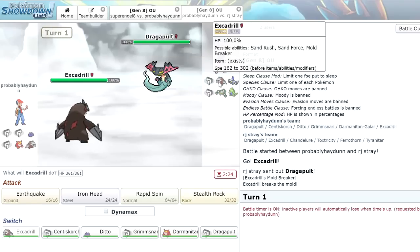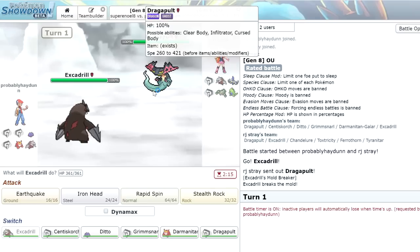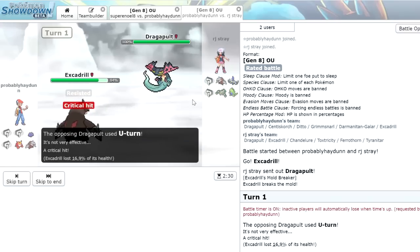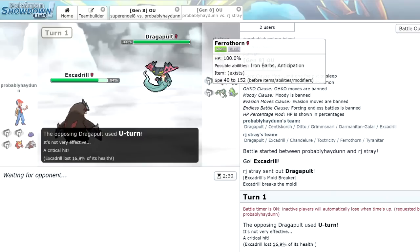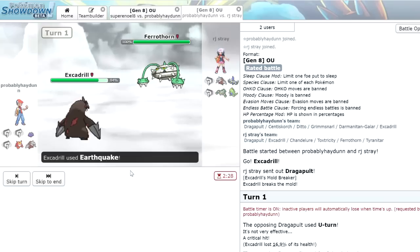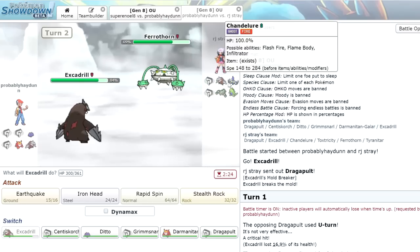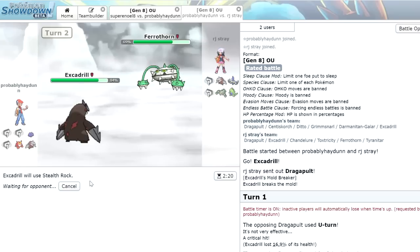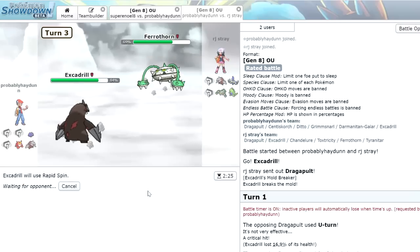We could go for the Stealth Rock. He does have his own Excadrill as a spinner, but I kind of just want to click Earthquake here and get some damage — we're guaranteed to live due to the Focus Sash. He U-turns and Dragapult is saved for later. He brings in Ferrothorn, so Earthquake does a nice bit of chip damage. We could go for the Stealth Rock here to force him to have to spin later. Let's go for the Stealth Rock — and he sets up his own Stealth Rock too. I'm just going to Rapid Spin that to get rid of the rocks. We do get hit by Iron Barbs and the Rocky Helmet, but we get a Speed Boost, which is kind of nice.